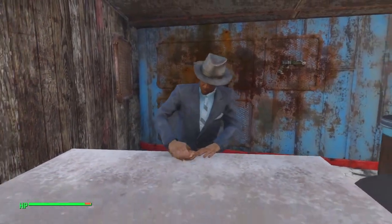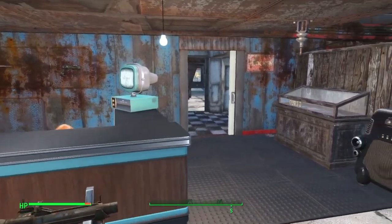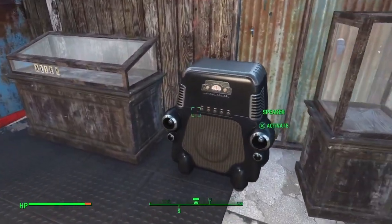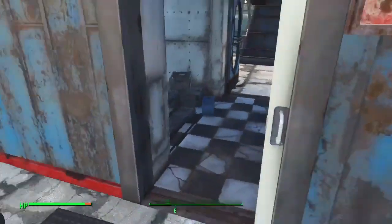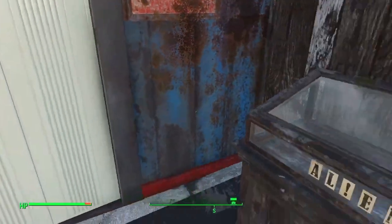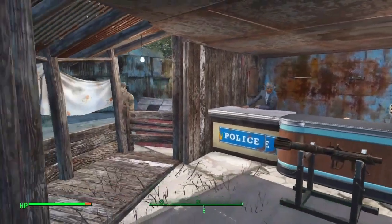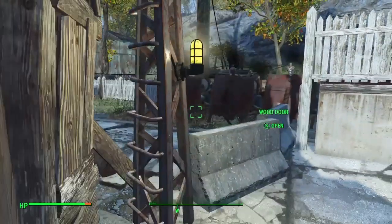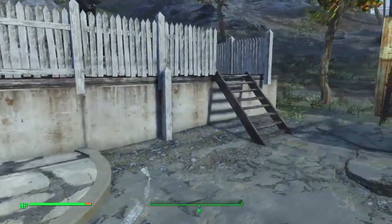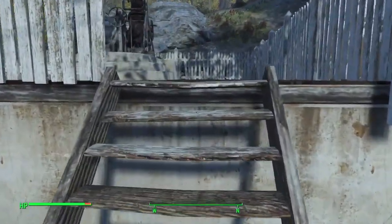Over here we got the store clerk. You can see a little rocket launcher, and over here there's supposed to be the alien blaster — you can see a little alien there — but it just fell through the mat into the ground and I cannot find it. But let me show you outside over here. I got another video showing this place off.